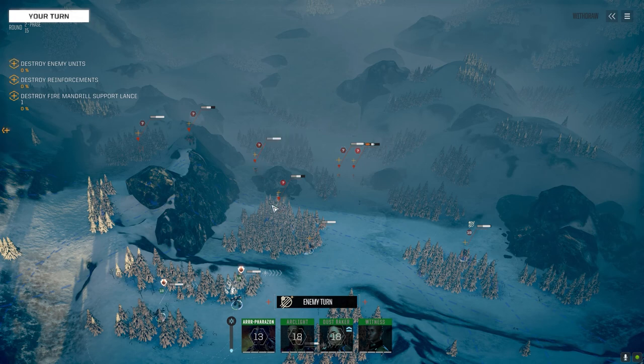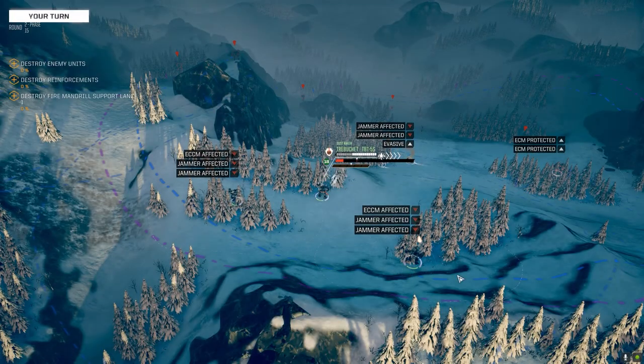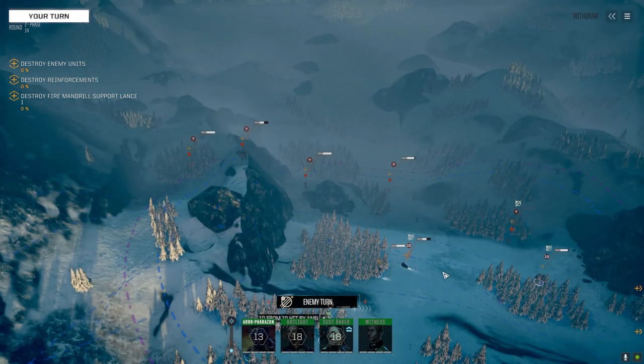We've got the Adder, the Cicada, Kintaro, the Locust, and there's got to be one more. Unless they only have four per lance, but it's unlikely — they're supposed to be clan. There's a Zorya light tank, okay. That means we're only seeing four of each. This is a good barrage shot right here. We might try and strike this Thorn to see if we can finish it off once our Pharazon gets over the hill.